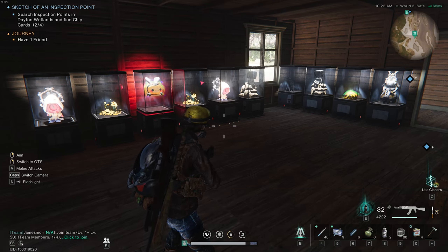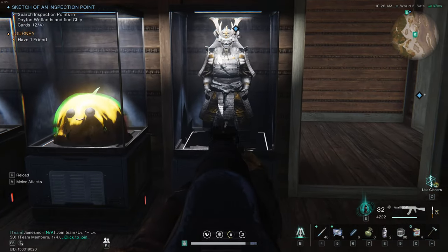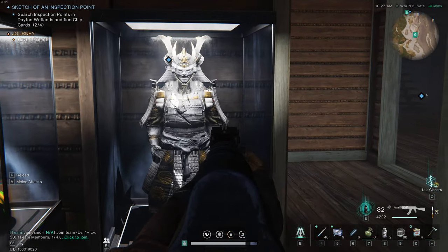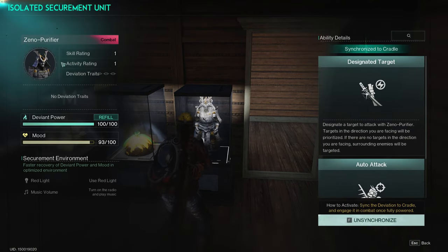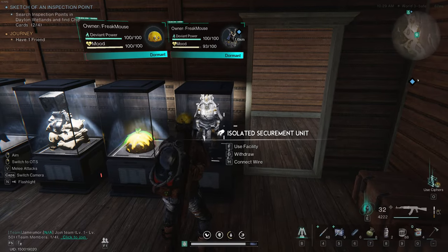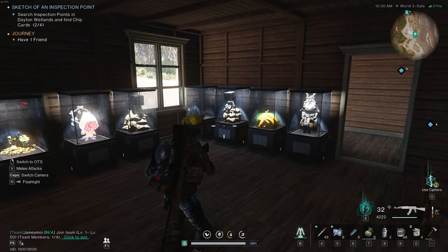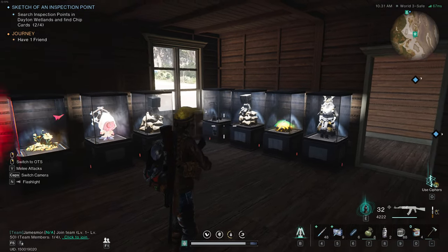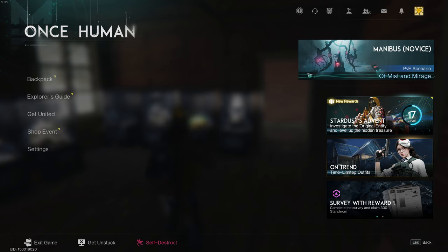Hello everyone, welcome to Once Human. This is a quick video to show you how to get this cool samurai deviant — its actual name is Zeno Purifier. It's pretty simple: you just have to kill 200 enemies with a melee weapon. You can also track your progress by clicking here.